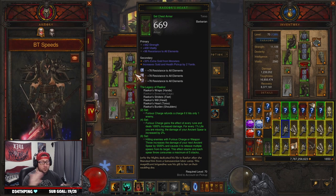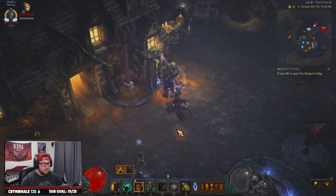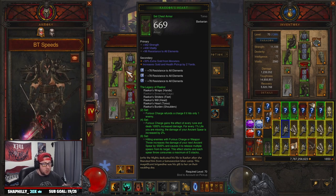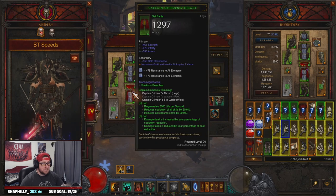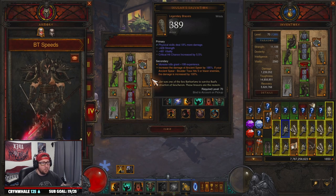We're rocking five out of the six pieces of the full Raycor's set combined with Captain Crimson's to make up the difference. We're using five of the six pieces of the Legacy of Raycor set. Everything is done through Boulder Toss, but it all starts with Furious Charge — Furious Charge gets every rune and you get increased damage for Ancient Spear for each percent of life missing. When you hit enemies with Furious Charge or Weapon Throw, you increase the damage of your next spear by 5500%, up to five stacks.